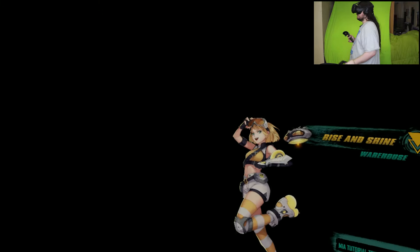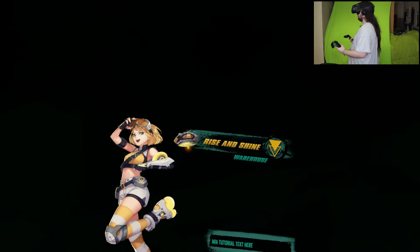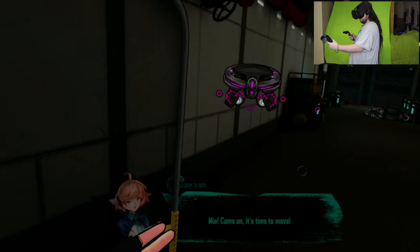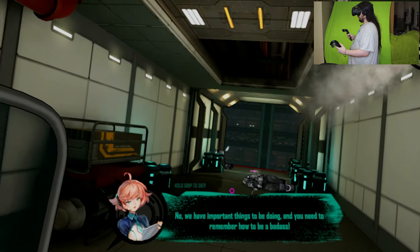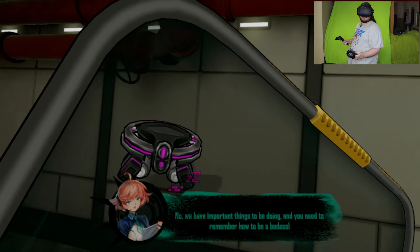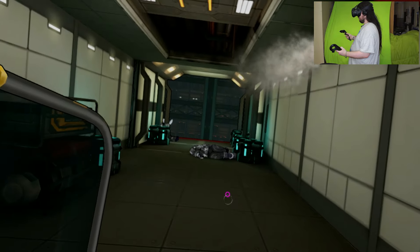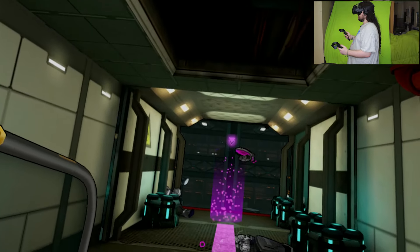Because this one has a shield. Rise and shine. Warehouse - Mia tutorial. Tech's here. It's time to move. Five more minutes. No, we have important things to be doing and you need to remember how to be a badass. I honestly can't remember how to do this. Luckily, I can teleport, which is good.